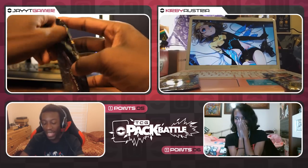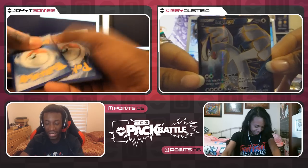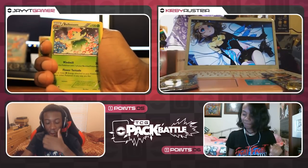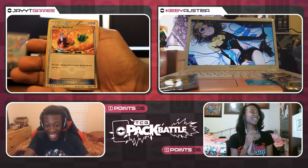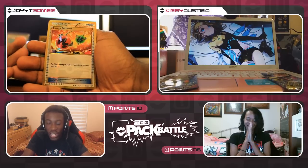No, no — we can't lose! Look at this amazing pull! We cannot lose right now. Level Ball, Eco Arm, Golett, Larvesta, Porygon, Persian, Eevee reverse, Persian — and wait, is that a secret rare? Secret rare Energy Retrieval! I promise you guys — I already know the comment section is going to say Jay weighed these packs. I don't know how to weigh packs. This is my third Energy Retrieval — that's two secret rares in there!